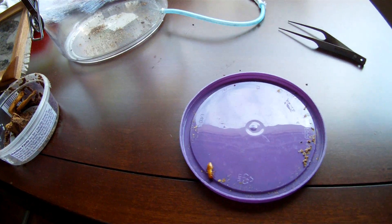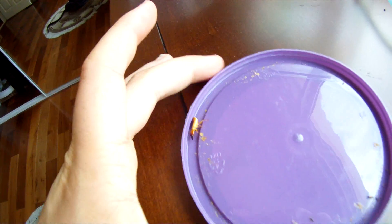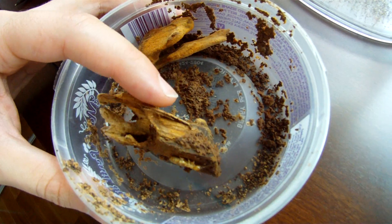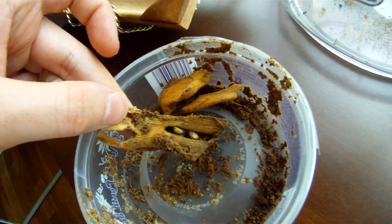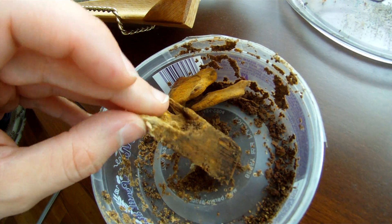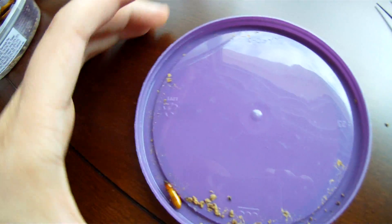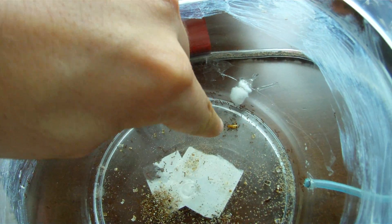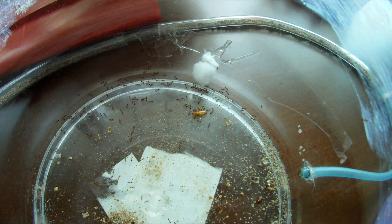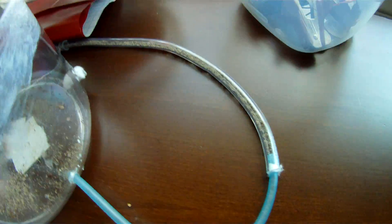I'm going to feed this moist wood soldier from this colony — it's a little bunch of termites I found. I'm going to feed this soldier right here to this colony. I've already fed them one worker. It's about a colony of probably about 2,000 with one queen.